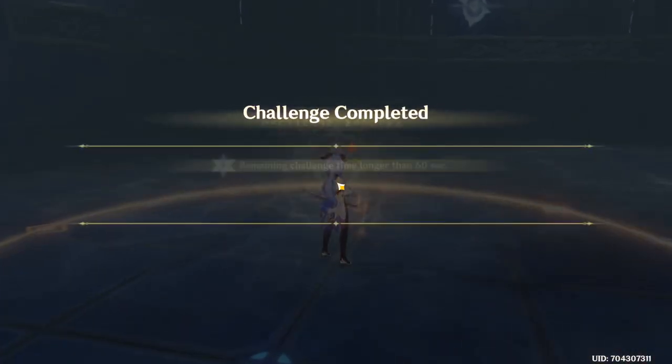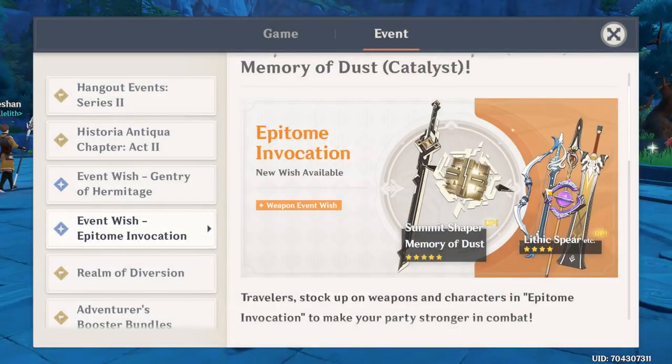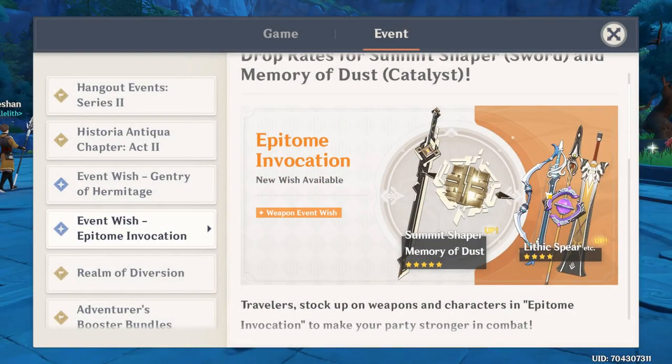I'm going to put a picture of the banner on the screen. We have the Summit Shaper, the Albedo sword, Memory of Dust, Lithic Spear, Lithic Claymore, Eye of Perception, the Flute, and the Sacrificial Bow. There's an interesting lineup of weapons here, so we'll get to them.